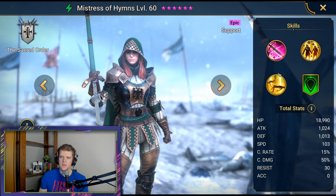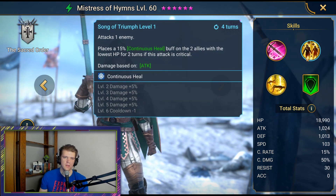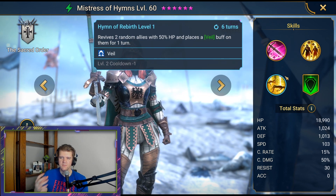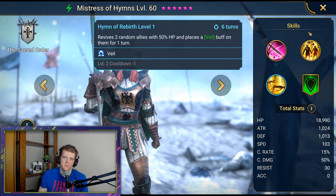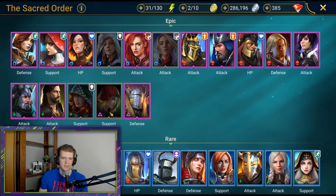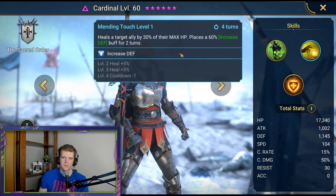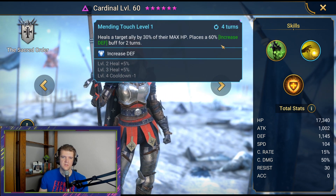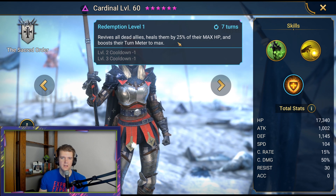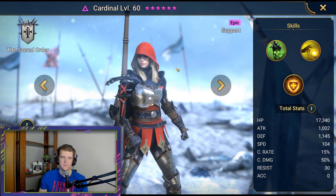Mistress of Hems is kind of a mediocre support. She has a 15% continuous heal for two turns on only two allies. She's based on attack but she's the support, with kind of middling stats. She has a rebirth where it revives two allies, which is good. If this is one of your first epics you shouldn't feel too bad about getting her, but she's not great. Cardinal is another Void Epic — places poisons automatically, which is good. She heals a target and places a 60% increased defense buff for two turns, but that's only on one character. Her A3 revives all dead allies, heals them by 25% of their max HP, and boosts their turn meter to max. Not incredible but she is good.